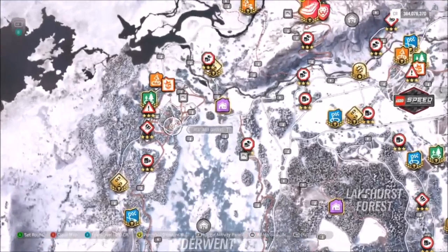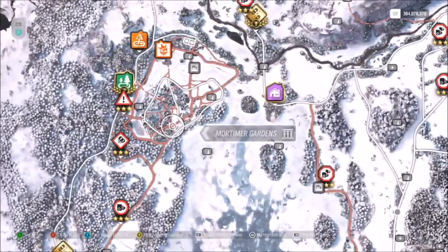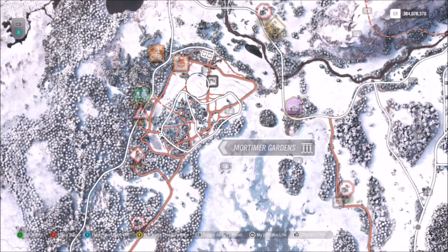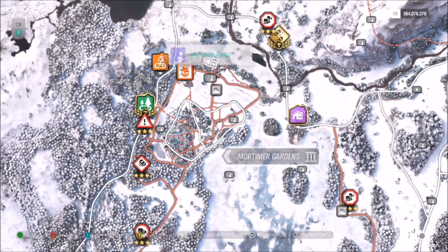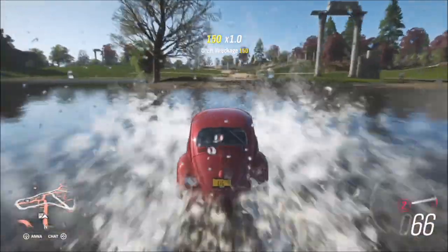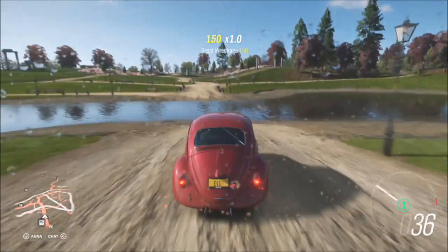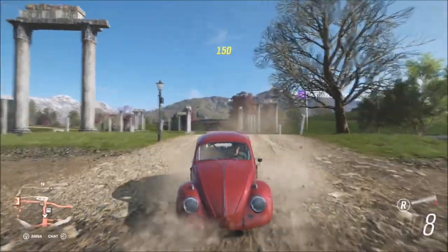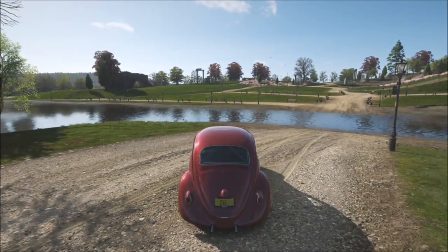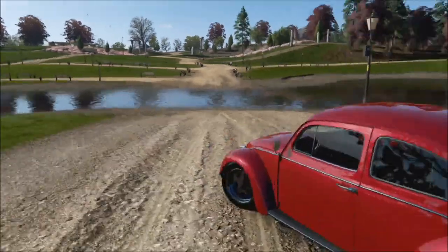Now we're heading over to Mortimer Gardens. If you're starting at the Horizon Festival, head straight up north and then just to the left a little bit and you'll see Mortimer Gardens. It's quite a large area, and you'll know you're there because there's a little arrow sign saying Mortimer Gardens pointing to the left. There's also a little photo area where you can hover over and it will show you the area with your car.